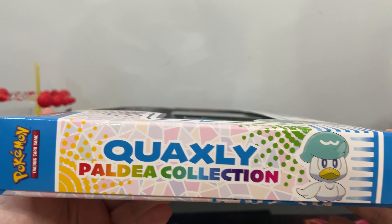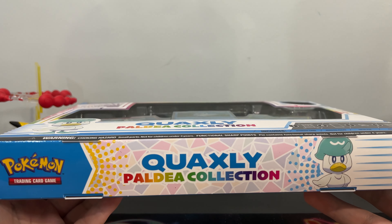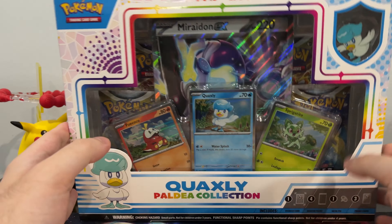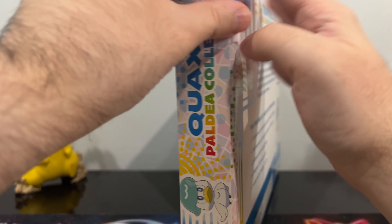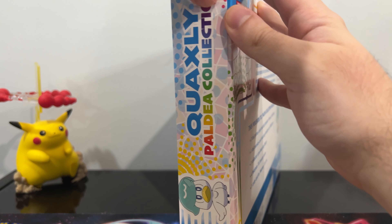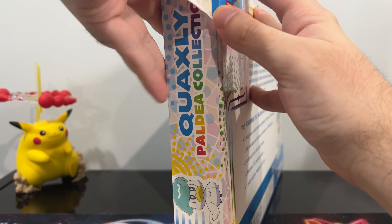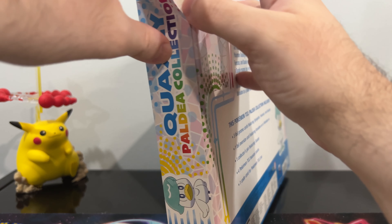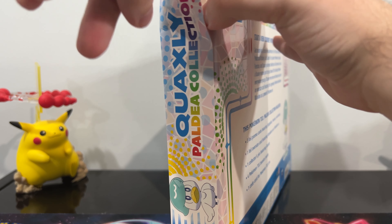On the side of the box — there he is looking glamorous and glorious, and here is the bottom of the box. I think Quaxly is the one duck that is more arrogant than the Gold Duck that was in the anime that one episode, I believe, in the Orange Islands a long time ago. I've never met a duck more arrogant, other than maybe Daffy Duck, than Quaxly.